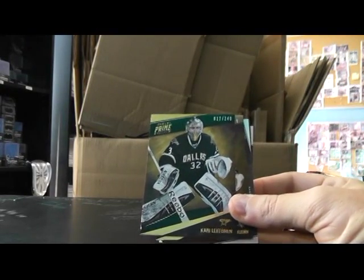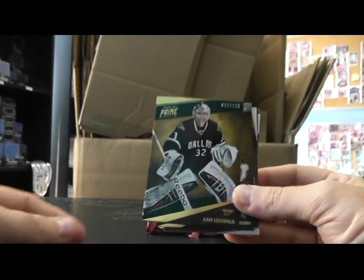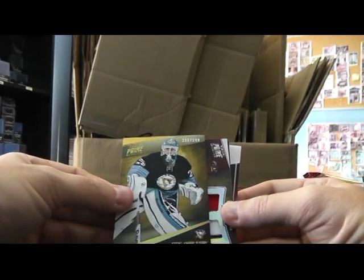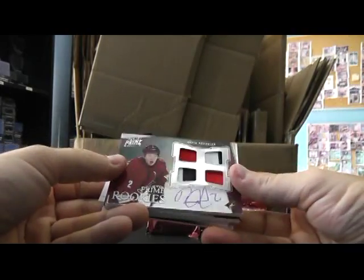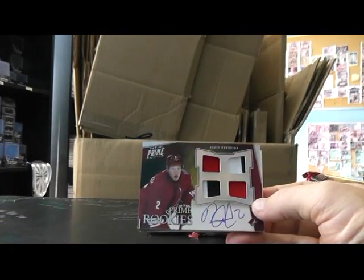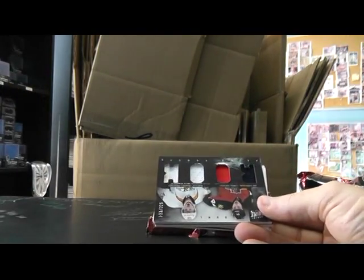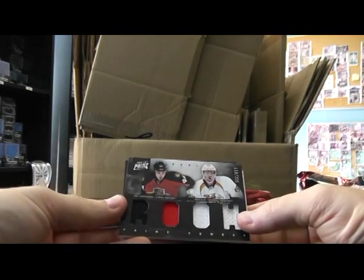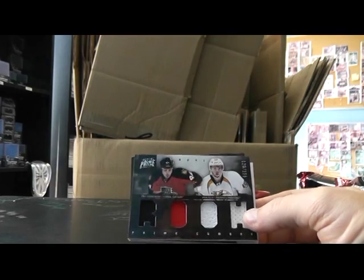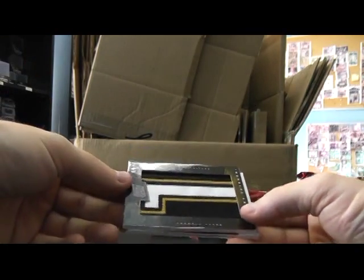Then we have Kari Lehtonen, Stars. Make sure it's focused. Then we have 249 Marc-Andre Fleury, Penguins, and another dual patch dual jersey autograph — David Rundblad, Coyotes — numbered to 50. We're going to have our first random here — Ryan Ellis, Eric Gudbranson, Panthers, Predators. 225. Another sick patch: Jonas Hiller, Ducks, numbered to 6 — game used letter patch for the Ducks, 4 of 6.